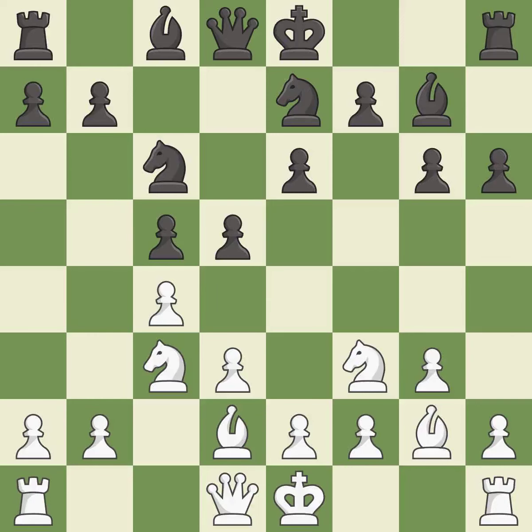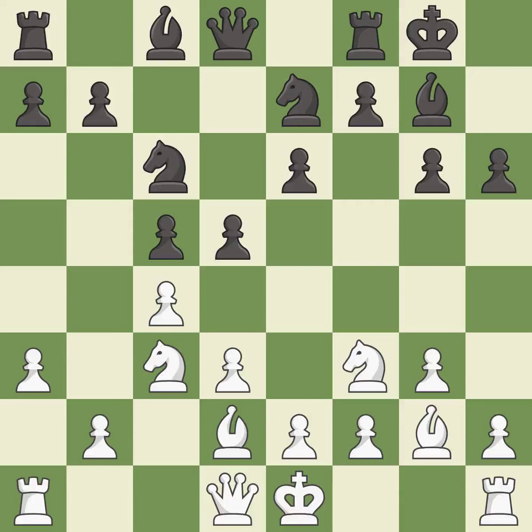This prepares the bishop for development — it is best. This is the strongest option. Castling gets the king to a safer square, out of the center of the board, while also developing a rook. Castling kingside tends to be safer because the king is further from the center — it is excellent.